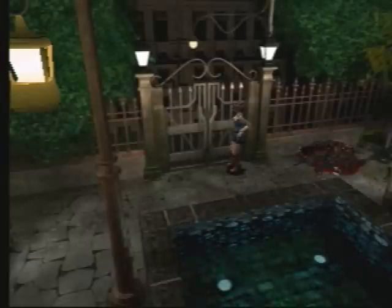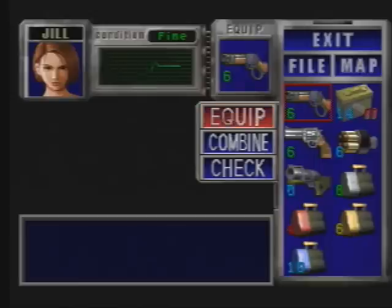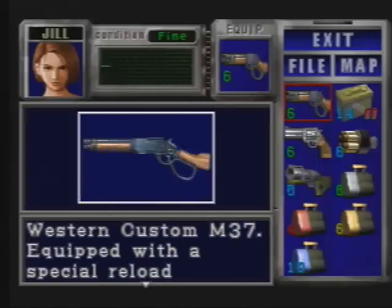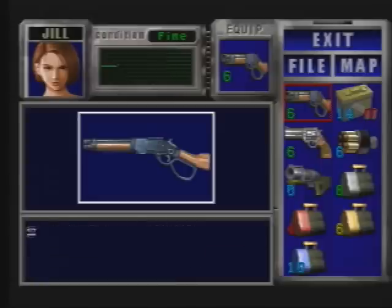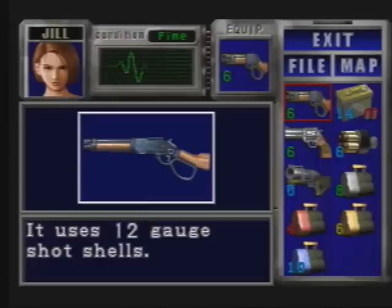Now for the next weapon, which is the special shotgun. So here's the Western Custom — another weapon that you can only unlock in hard mode. It's unlockable the same exact way as the Eagle 6.0: you just have to defeat Nemesis. Instead of two times, you gotta beat him five times. On the fourth and fifth time, you'll get two parts for this gun. Western Custom M37 — equipped with a special reload system and is effective for close-range battle. It uses 12-gauge shot shells, very similar to the normal shotgun, just shorter and with an effective reload system.